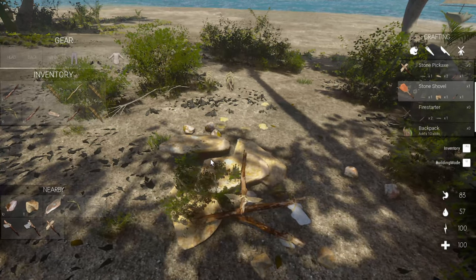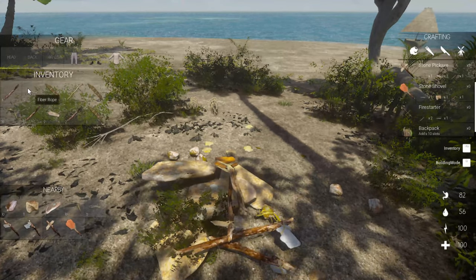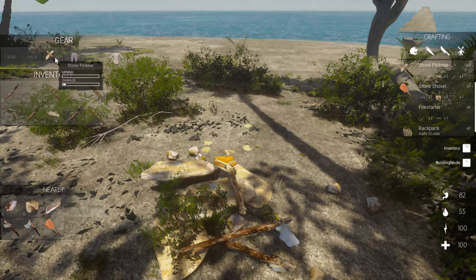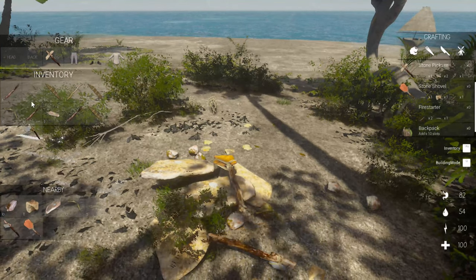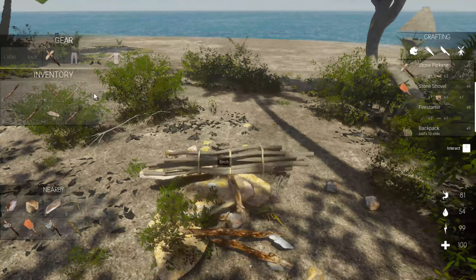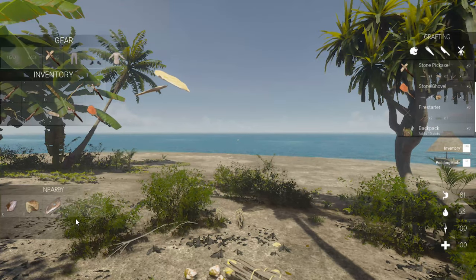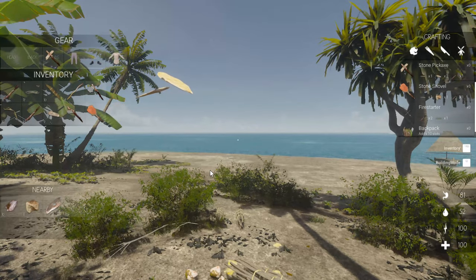Now let's see — to put these in our hand, it's a backhand slot. Stone pick — do we need to have them in our inventory? We want our axe. We can't pick it up yet. Let's drop a couple of these bundles, pick up our tools. We want flat rock, we want our rope. Now we've got all of our tools.